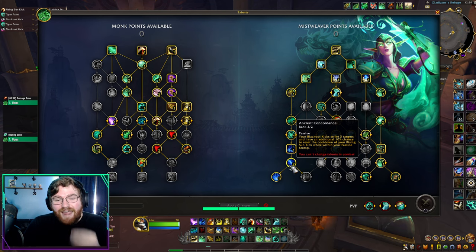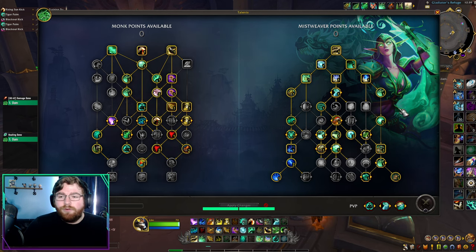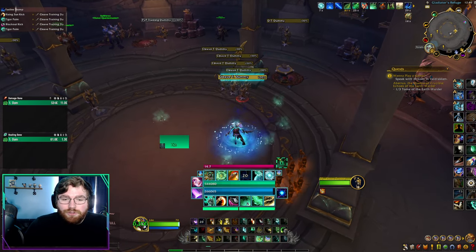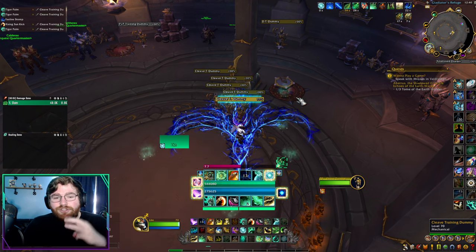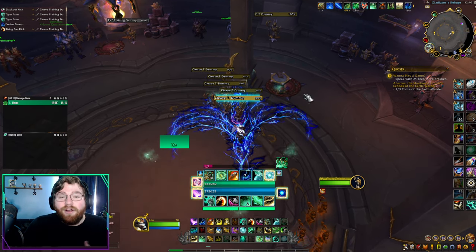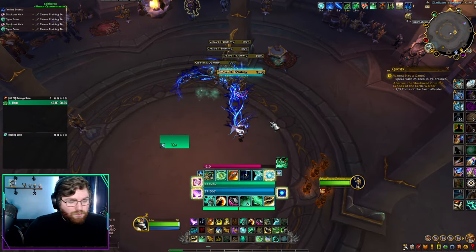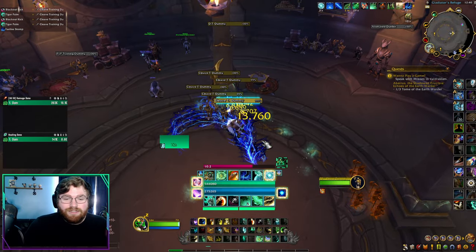Tiger Palm also stacks on top of Ancient Concordance — the talent with your Fae Line that makes your Blackout Kicks hit three or more targets. So on three or fewer targets, the Tiger Palm, Blackout Kick, Rising Sun Kick rotation is your bread and butter for three-target cleave. If you're on your Fae Line, your Tiger Palms hit twice, giving you two stacks of Ancient Teachings, and your Blackout Kick cleaves and hits 12 times — generating a huge amount of healing.